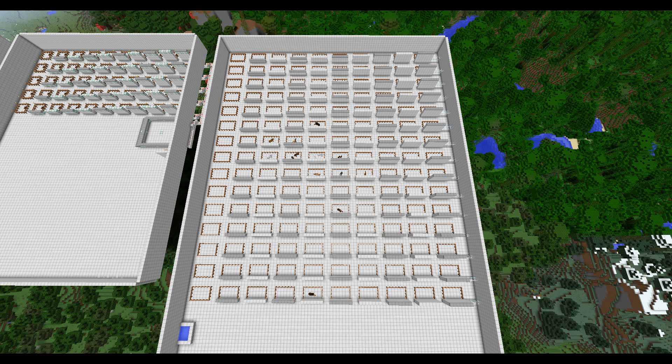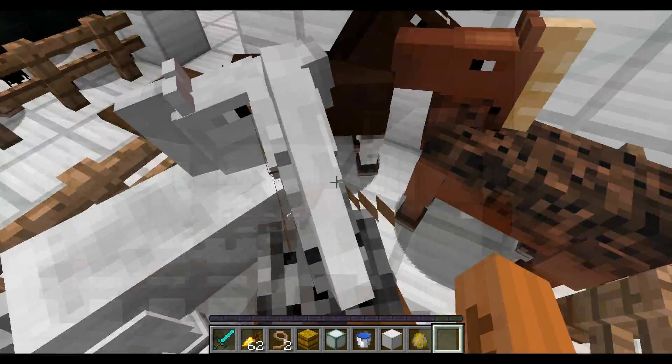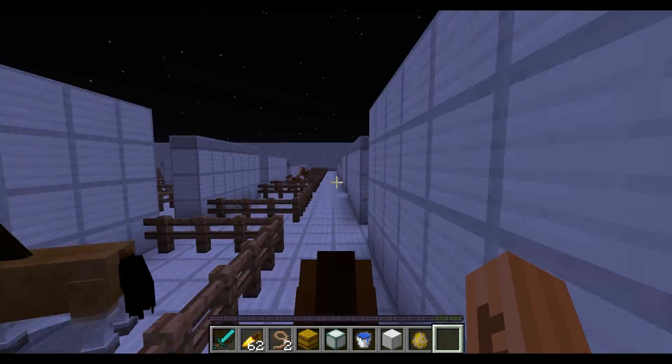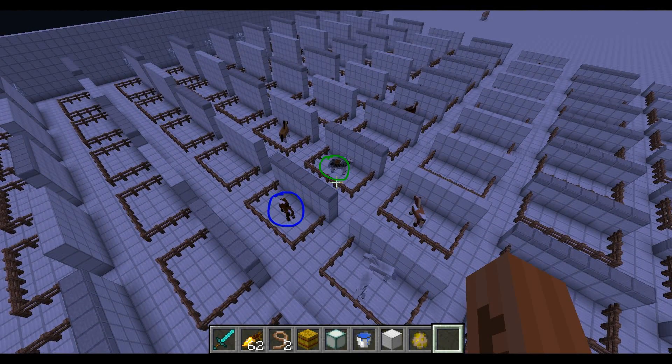You can think of the speed rows as the marks on a ruler. If a 30cm ruler only had 3 marks on it, you could only determine that a box is shorter than 10cm tall. If you measure another box and it's also less than 10cm tall, the ruler can't tell you which box is shorter. Hoarders work the same way. If two horses end up in the same speed row on a 5-speed hoarder, it would seem like they run at the same speed. But on a 15-speed hoarder, they could be in two different rows, giving more precision — though it also takes up more space.